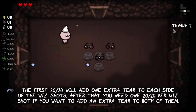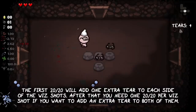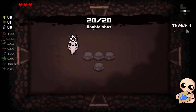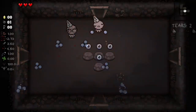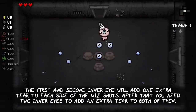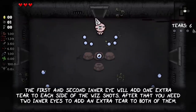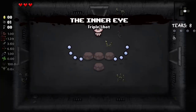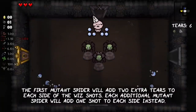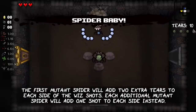The first 20-20 will add one extra tier to each side of the spread shots. After that you need one 20-20 per spread shot to add an extra tier to both. The first and second Inner Eye will add one extra tier to each side; after that you need two Inner Eyes to add one extra tier to both. The first Mutant Spider adds two extra tiers to each side, while each additional Mutant Spider only adds one tier to each side.